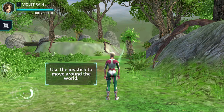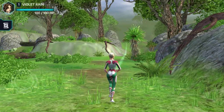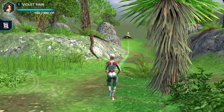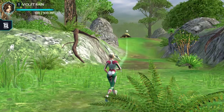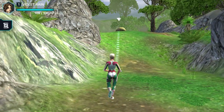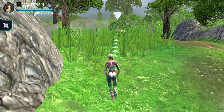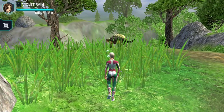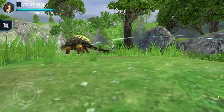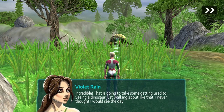The tutorial says to use the joystick to move around the world. I set up the controls so we can use the keyboard. And we've already found the dinosaur — there it is up ahead! Can I run any faster? I don't think so — that's walking. Did it spot us? It's incredible; that is going to take some getting used to, seeing a dinosaur just walking about like that.